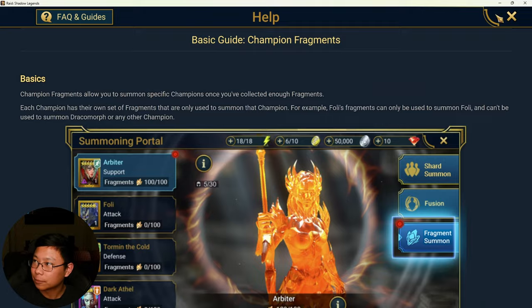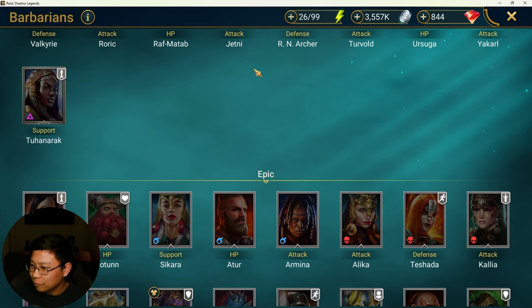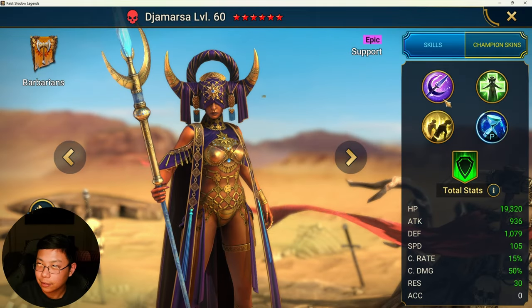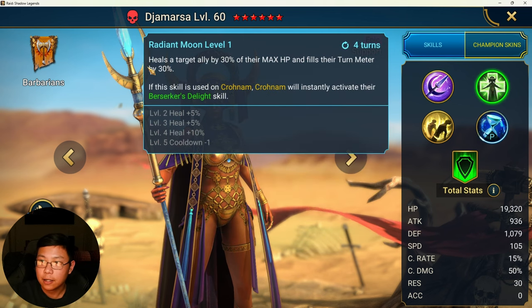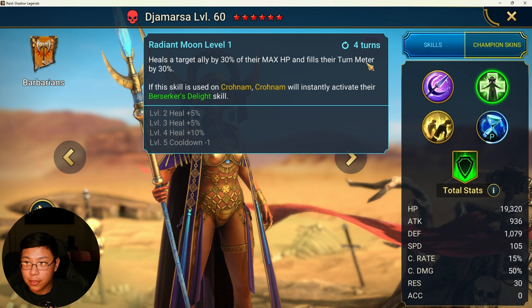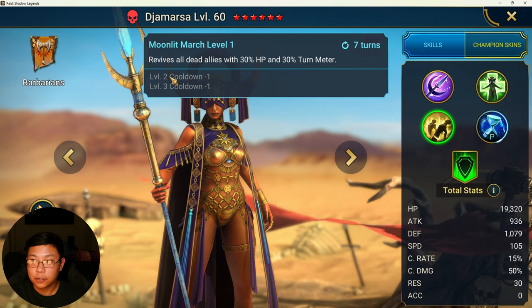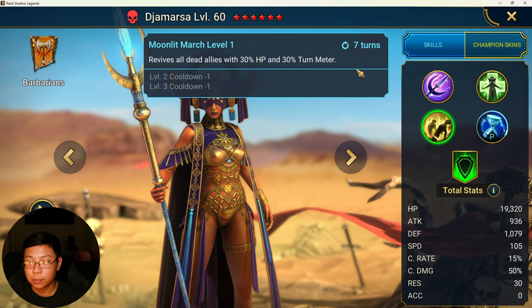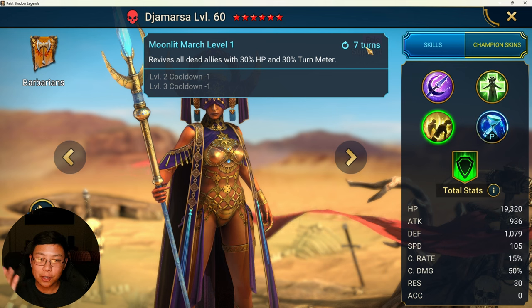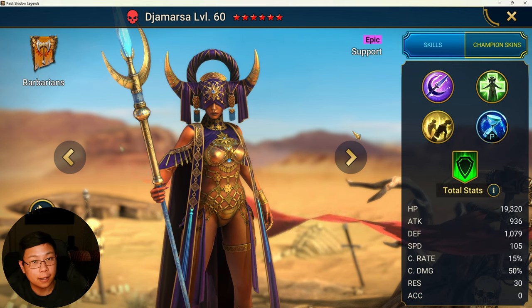Really good kit here. A1 places Sleep, and with Cronum she also inflicts decreased speed. Her A2 heals and then fills turn meter, and activates one of Cronum's skills when he's there. AoE revive on a 5-turn cooldown with HP and turn meter — not the best AoE revive, but she's still a decent champion, especially for early on and free-to-play.